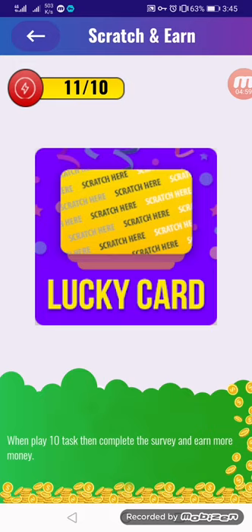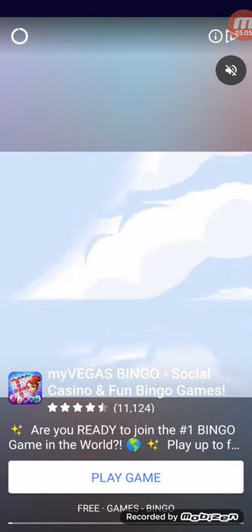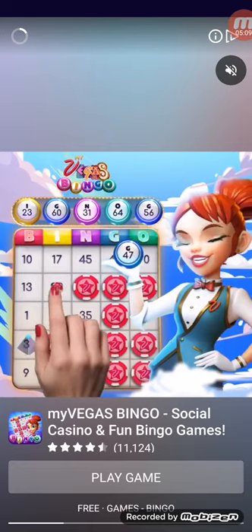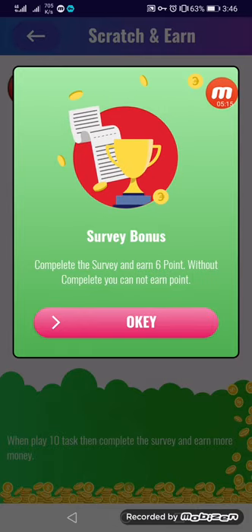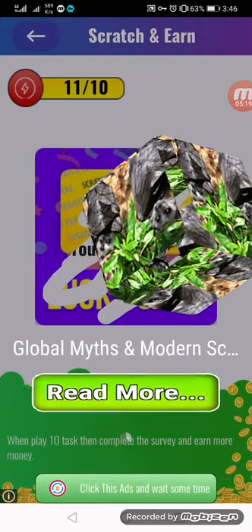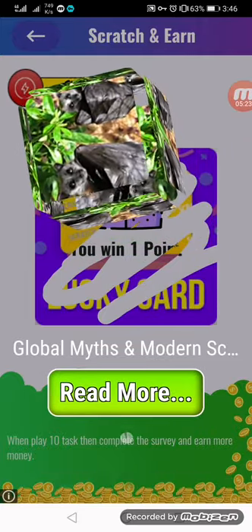Back on the home page, click to claim the bonus, then click the ad. Sometimes the ad does not show — change your VPN country, reconnect, and try again.